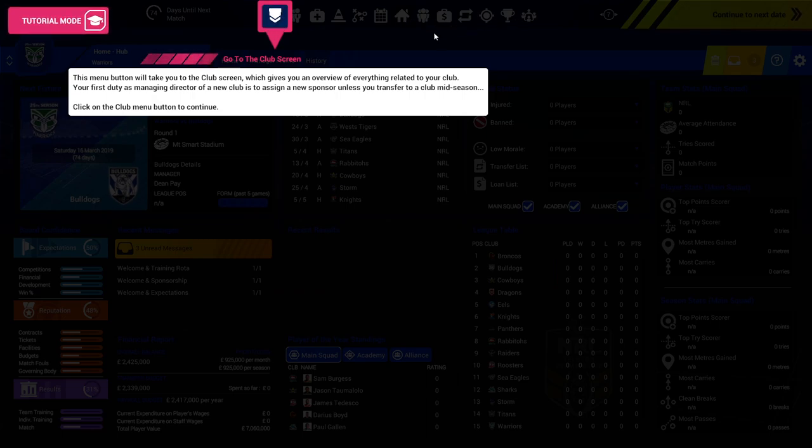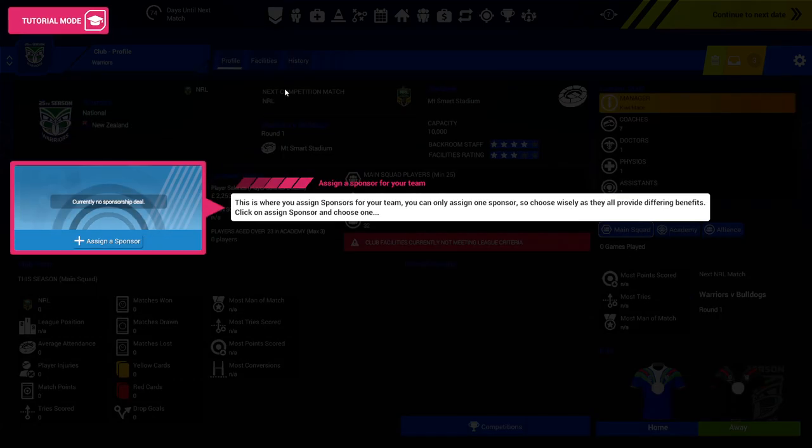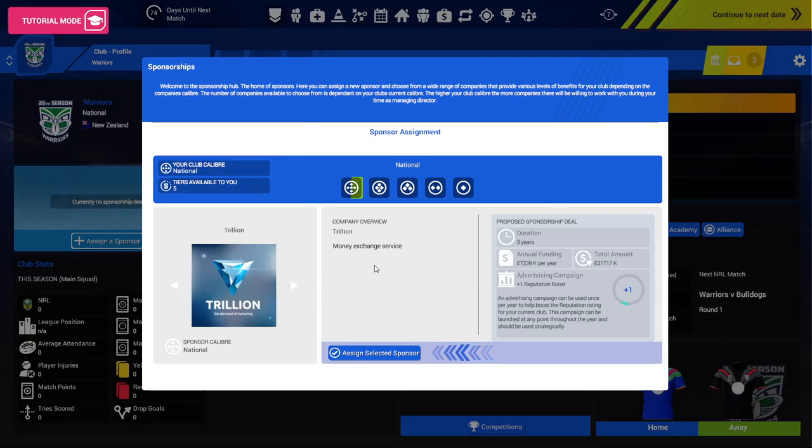So you've got all these icons that will take you to certain places. This one will take you to the club screen — click on that. This is where you assign sponsors for your team. You can only assign one sponsor, so choose wisely as they all provide differing benefits. Your club caliber is national and tiers available to you are five. I assume that determines the type of sponsors at your disposal. So that's tier five there — one, two, three, four, five — and you've got a tier four as well.